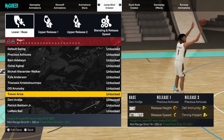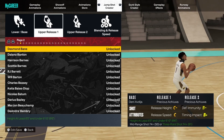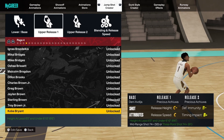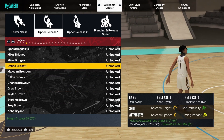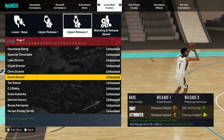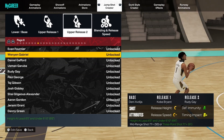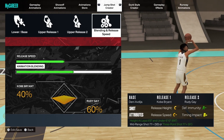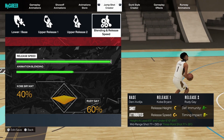The base on the first jump shot is Danny Avia — one of my favorite bases in next gen, not really popular. The first upper is Kobe Bryant, another upper I don't think many people are talking about but one I've used and really like. The second upper is probably one of the most popular in the game — Rudy Gay, probably the best upper in the game on both current and next gen. I'm going 60/40 blending with more Rudy Gay, and release speed all the way up because you want it quick.